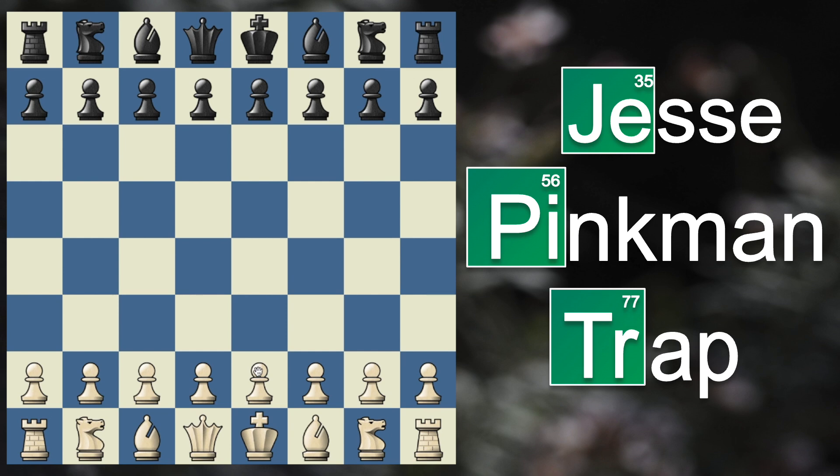Hello everyone, in today's video I'm going to share with you how you can checkmate in just 9 moves with the deadly Jesse Pinkman trap. It comes after you play pawn up to e4 and your opponent plays pawn to c5, the Sicilian Defense.